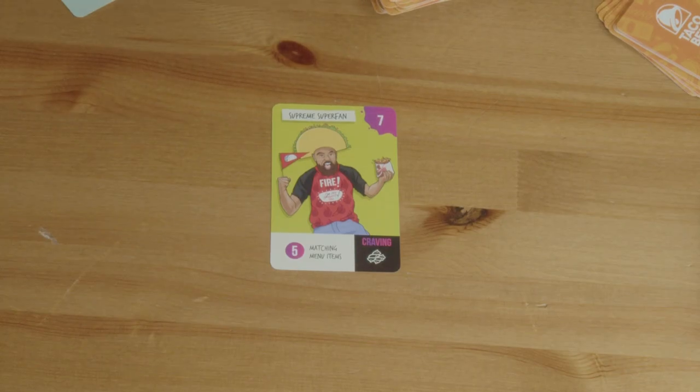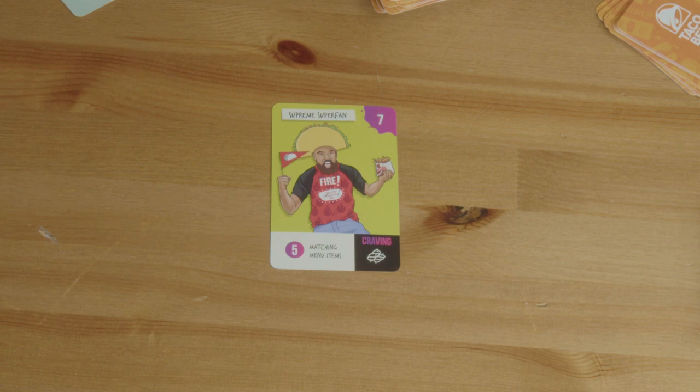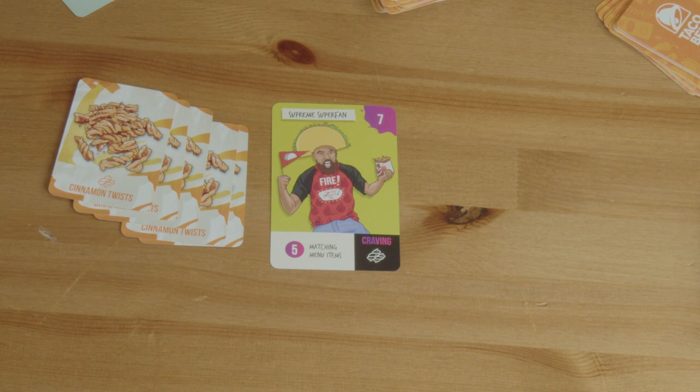There are some bonus cards, or some challenging cards, such as the Supreme Superfan. The Supreme Superfan has some special conditions — I think he's one of the hardest cards in the game, but totally worth it if you're able to fulfill his criteria. The Supreme Superfan is worth seven points. But as you see at the bottom of the card, he needs five matching menu items — they could be anything from the Freeze, the Crunchwrap, the Burrito, or the Cinnamon Twist. You will gain seven points if you fulfill that criteria. But if you notice in that little black box in the corner, you will see that he's craving the Cinnamon Twist. So if you want to gain bonus points, you fulfill this criteria by playing five Cinnamon Twists!